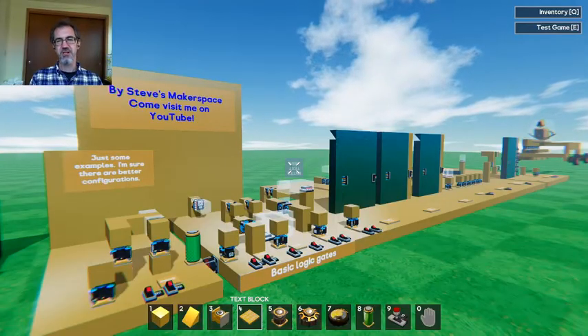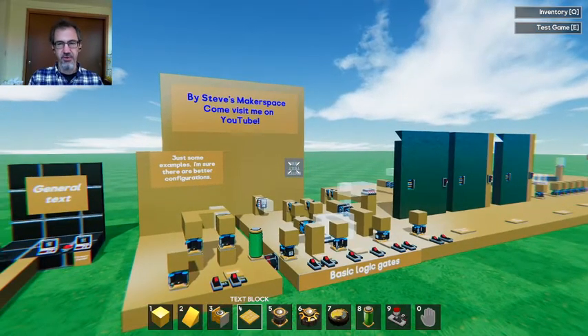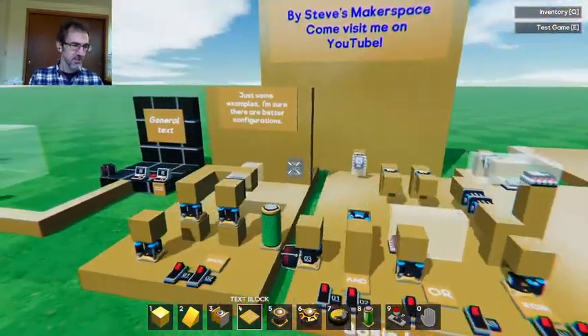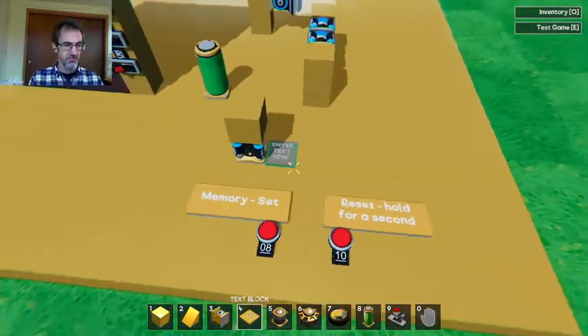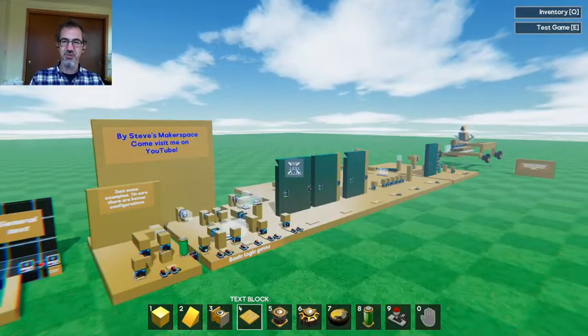Hi everybody, Steve from Steve's Makerspace here, and today I am in GameCraft again showing you more examples of logic. Last time I showed some basic logic gates, some doors, repeater. Today I've got an XNOR gate, a door lock, a memory set and reset, and something that theoretically has tank steering. Unfortunately it doesn't work, but in this video I'll show you how it should work and what the problem is.